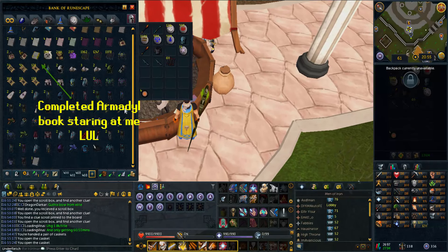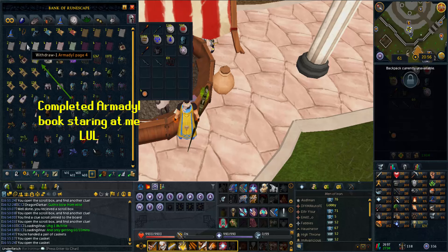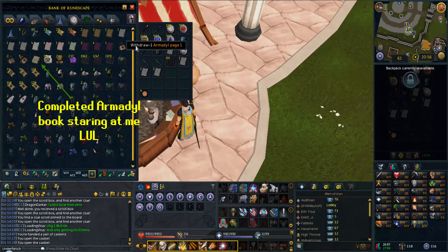Alright, here we go. I got myself some clues from the Customer Support Week stuff. Let's go ahead and open one of them. Ooh, an Armadyl page. We're not going to look at that - I don't even remember what page I need.